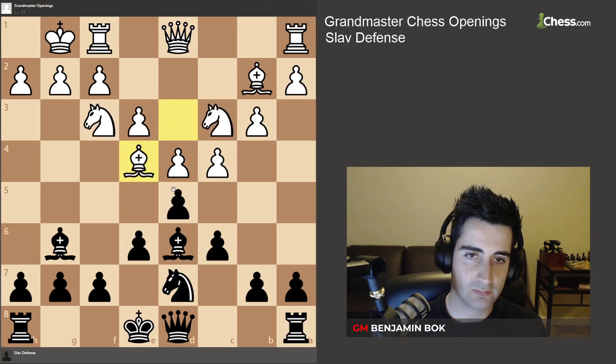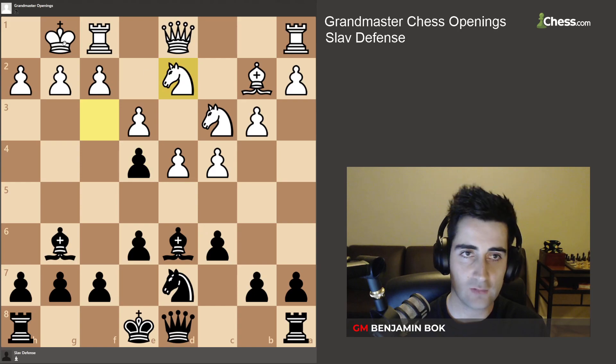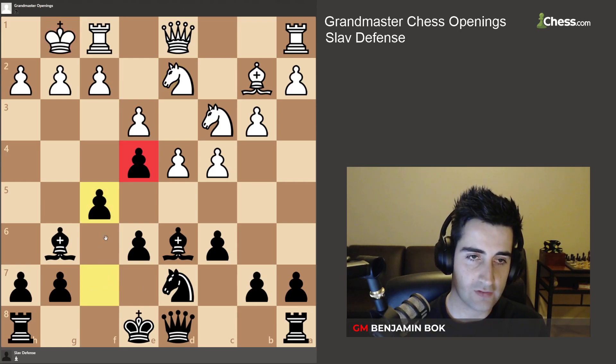White can take with the bishop, but we're also going to recapture and we hit the knight on f3, which will have to move, and now we see that the white king does not really have any defenders anymore. So here we're first going to play f5 to defend the pawn on e4, and next up we have ideas like queen h4 to go after the white king.